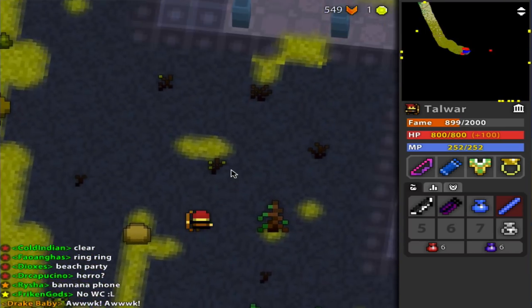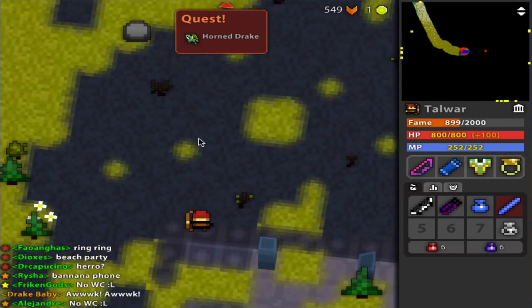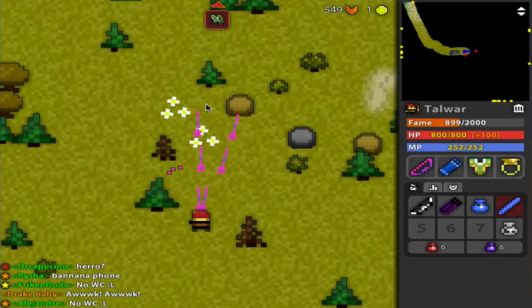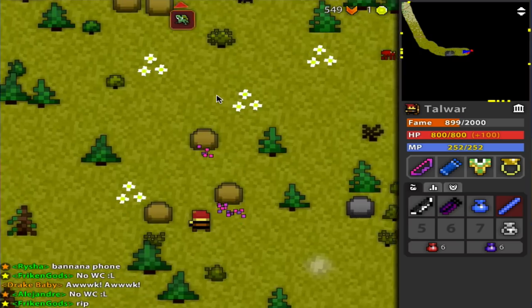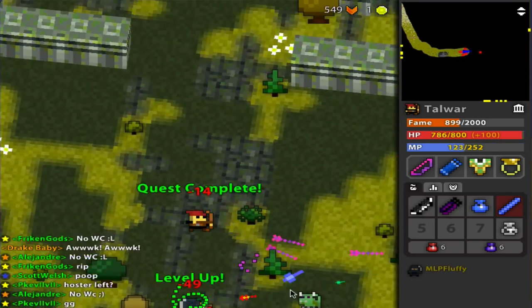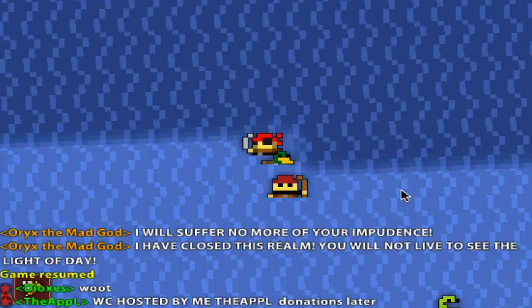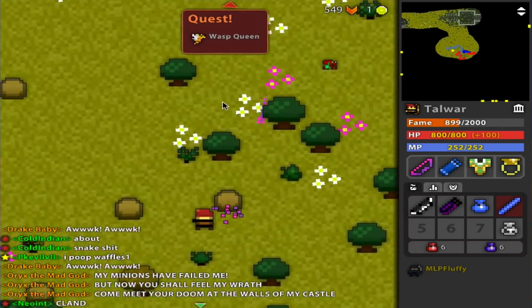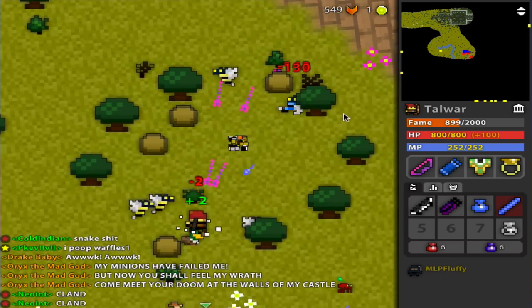First I have to inform you guys on what Oryx exactly is and how do you get to his chamber, his dungeon. In a realm, there is a certain number of set-piece bosses and event gods that Oryx spawns. Once you kill them all, he will say something like 'you impudent fools, you will suffer' — his little monologue — and say that the realm is closed, meaning no one from the Nexus can enter the realm.